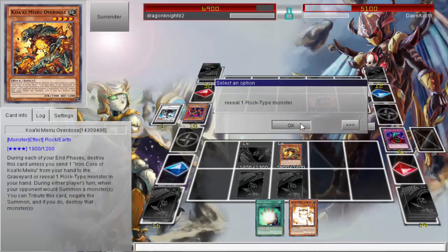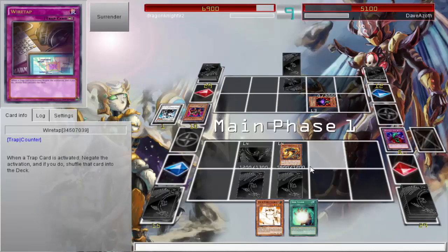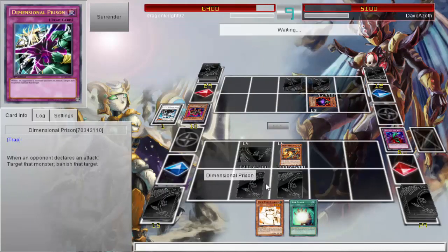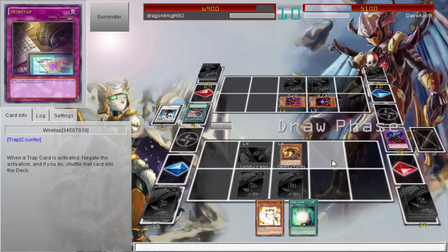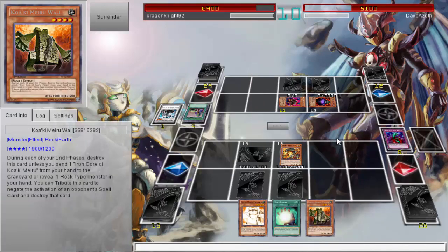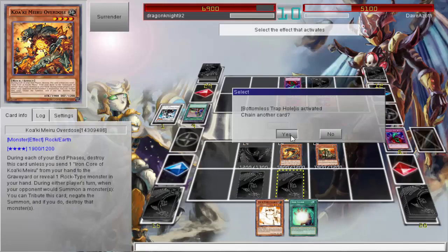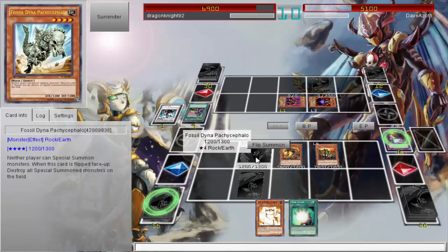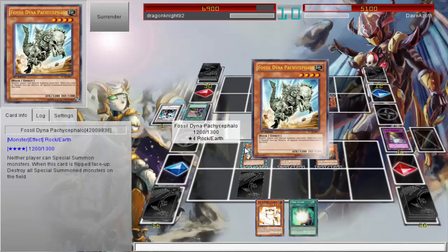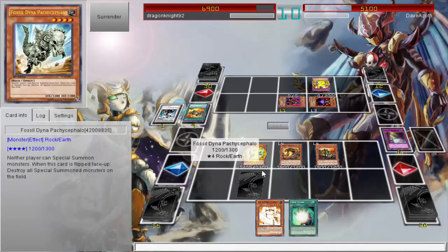I just keep attacking to at least make them use that effect too — it's worth doing. I was able to draw Fossil Dyna, which is a really good card in this matchup. In most cases, anything that destroys special summon monsters is good in the current meta. I was also able to get a Koa'ki Meiru Wall, which is of course really good as well. I use Wiretap to save Wall because it almost didn't make it.